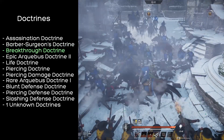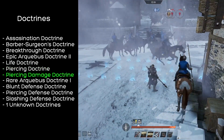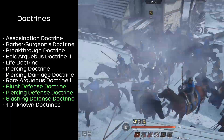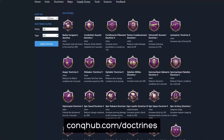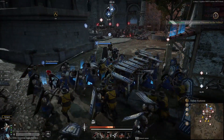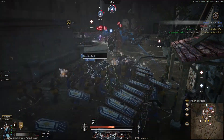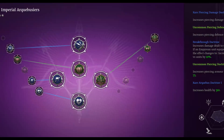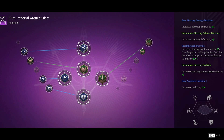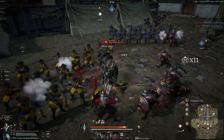Doctrines that can be equipped to Imperial Arquebusiers include the Assassination Doctrine, Barber Surgeon's Doctrine, Breakthrough Doctrine, Epic Arquebus Doctrine 2, Life Doctrine, Piercing Doctrine, Piercing Damage Doctrine, Rare Arquebus Doctrine 1, and Blunt, Piercing, and Slashing Defense Doctrines. For doctrine descriptions, there is a link to KonkHub in the description. One doctrine slot is currently unknown — feel free to share it in the comments. A recommended loadout includes the Piercing Doctrine, Piercing Damage Doctrine, Breakthrough Doctrine, Rare Arquebus Doctrine 1, and Piercing Defense Doctrine, swapping out Piercing Defense if you have Epic Arquebus Doctrine 2.